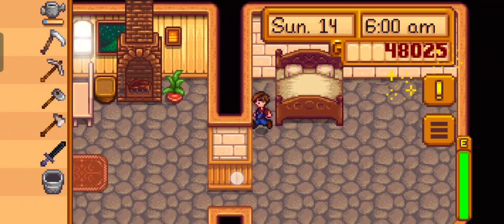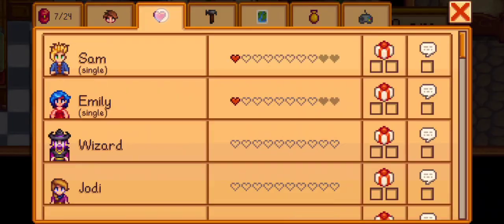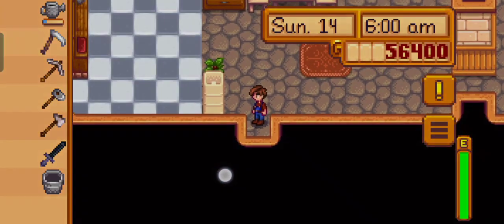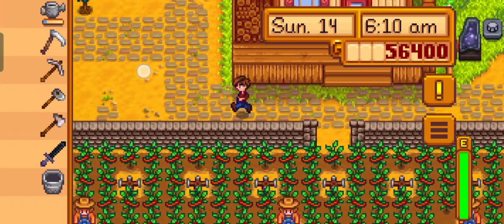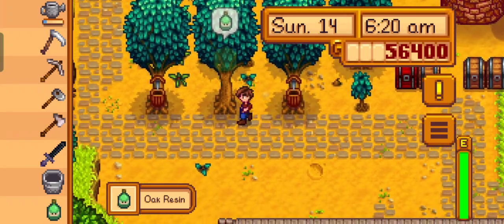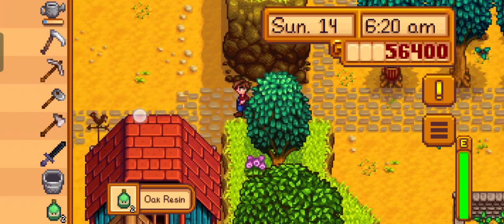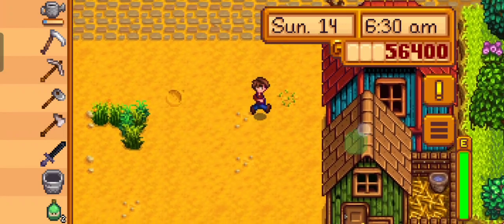I don't think we've got any harvests due today, which is fine. I think we're good to go and just send off a gift today, but it's Sam's birthday soon. Oh, we've got the hot peppers. Okay, that's fine. One and two. Nice.